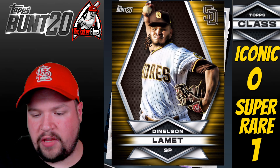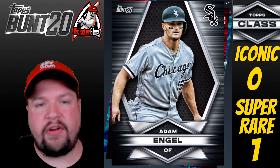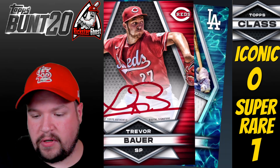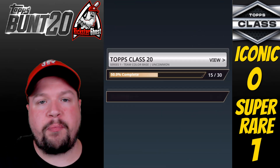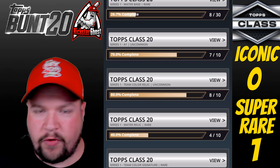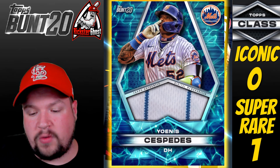Last pack of Box 2: Team Color Base, A1 card, Joey Votto A1 — getting very close to completing that set! Treacherous Bauer Auto Base — that's a keeper! And a Cody Bellinger Water Relic. That wraps up Box 2. We're at seven out of ten on the A1 series, so we'll probably finish it in this video. If not, I'll make some trades to complete these sets.